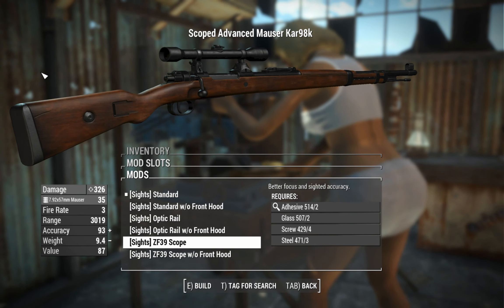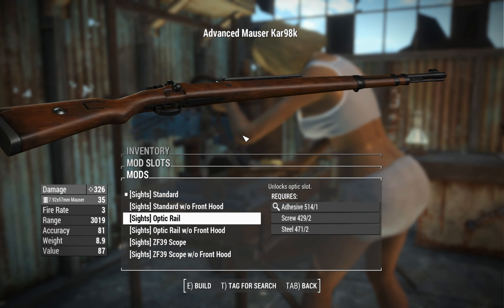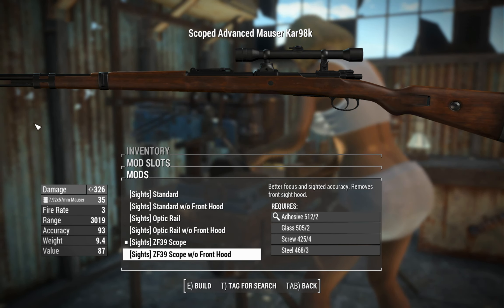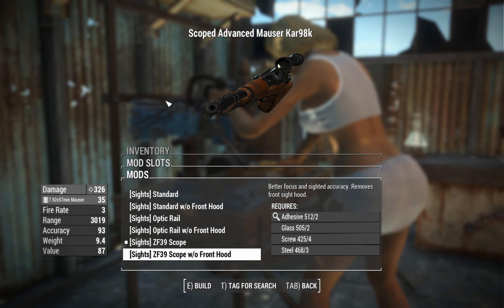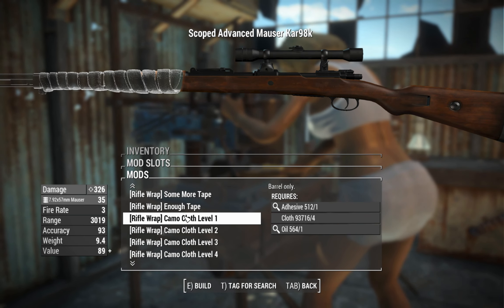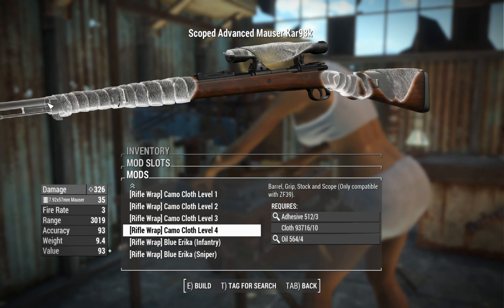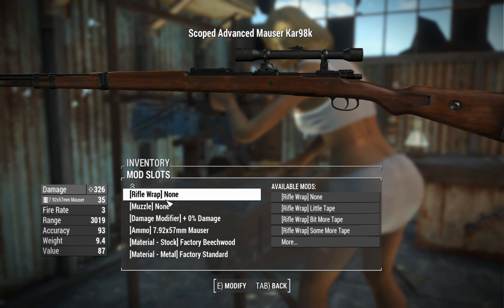We don't have to worry about that if we don't want to. We can actually throw a rail on that'll give us access to all of the modern tactical attachments you could ever want. But for this one, we're just going to go with a ZF-39 scope. You could also have an option to remove the front hood, which will just remove the little ring around that front sight post. Here are the wraps — you can have it completely covered if you feel like it, including a version which has some cloth thrown over the scope for camouflage purposes. Obviously just all cosmetic stuff.